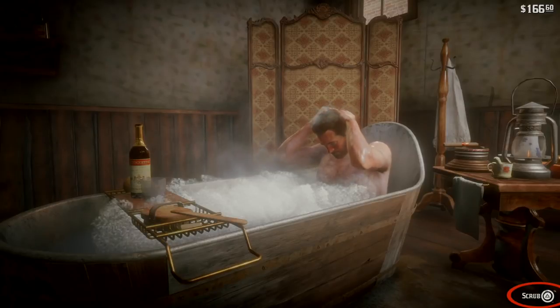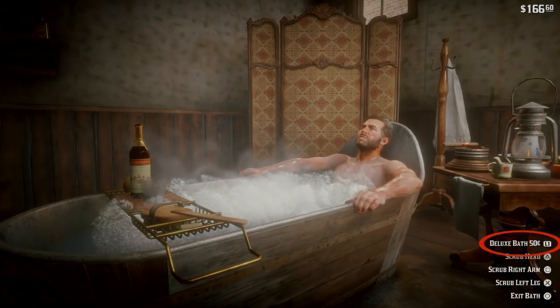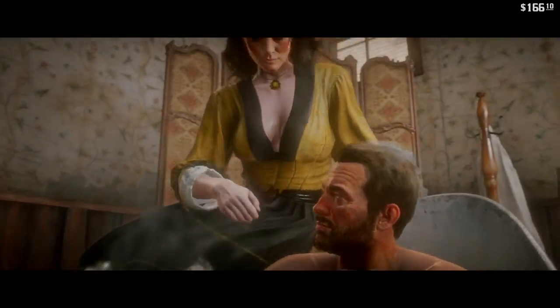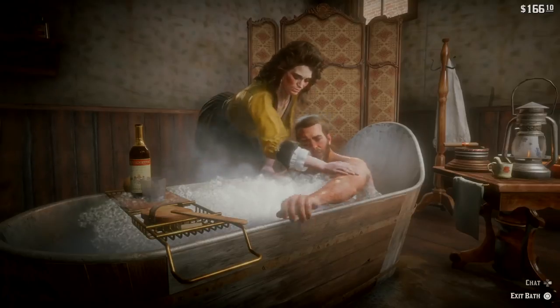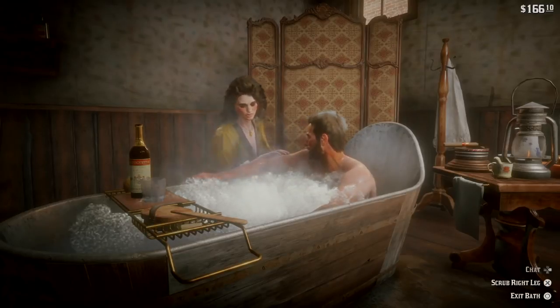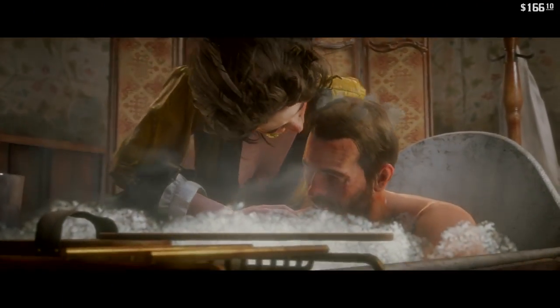If you don't want to do that, you can pay for a deluxe bath — it's 50 cents. A nice lady will come in and help scrub your body parts and get you clean. They have an option for small talk or no small talk, and you can chat. Once you're done, just hit Exit Bath and she will leave.